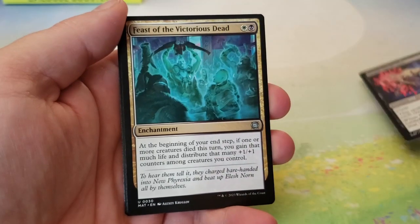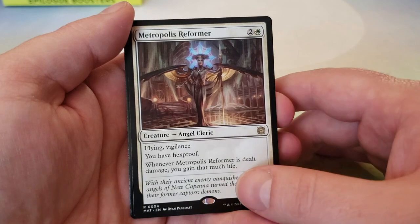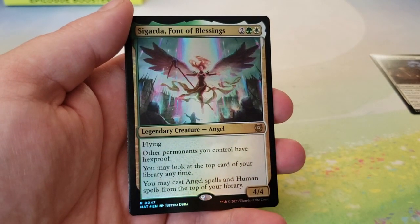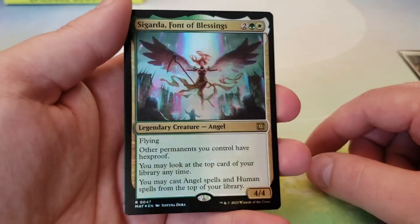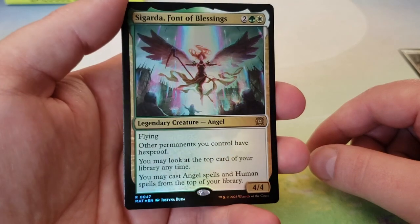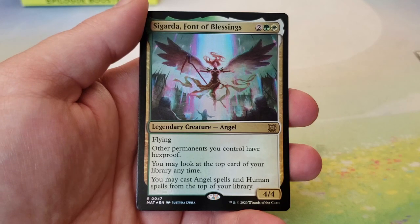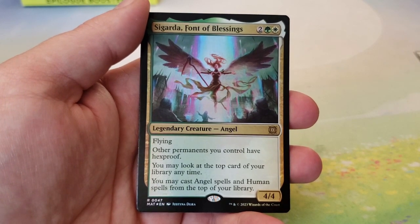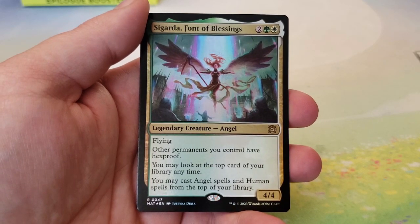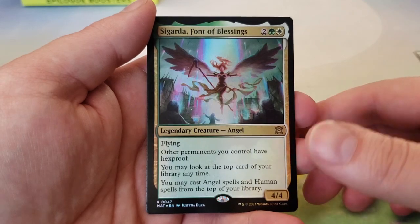So we got the Deathrattle Oni, Feast of the Victorious Dead, Metropolis Reformer, and Sigarda Font of Blessings — actually this was one of the cards I was looking for and we got it in foil, very nice! This is a really interesting card: other permanents you can draw have hexproof, and you may look at the top card of your library at any time, and you can cast Angel Spells and Human Spells from the top of your library. This is really good for Human Tribal, for Angel Tribal, and good if you want to do a mixture of the two. And it only costs four, so that's really cool.